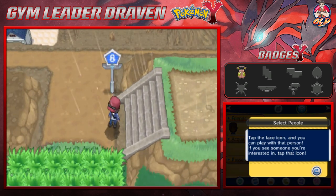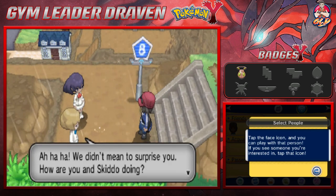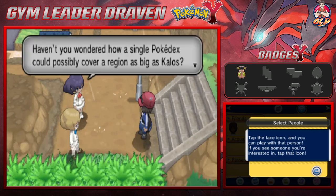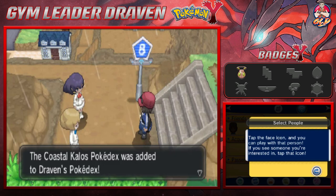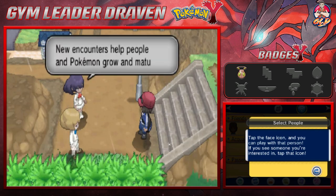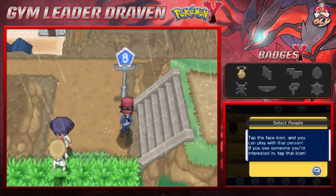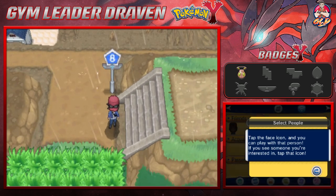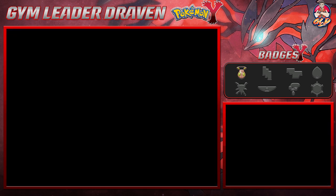On Route 8 you will get stopped by Dexio and his partner. They say: 'We didn't mean to surprise you — how are you and Skiddo doing? Haven't you wondered how a single Pokedex could possibly cover a region as big as Kalos? That's why we are here to power up your Pokedex!' And here we get ourselves the Coastal Kalos Pokedex, which is added to the menu.